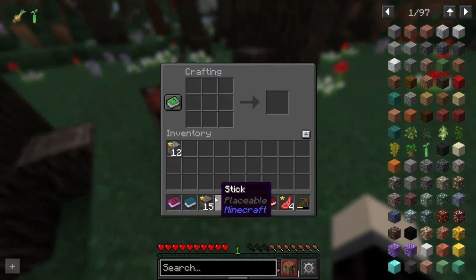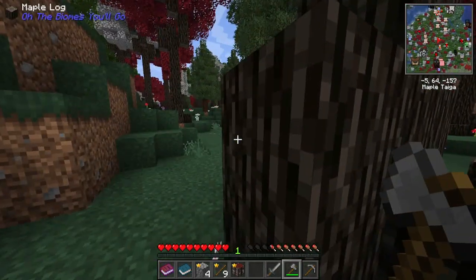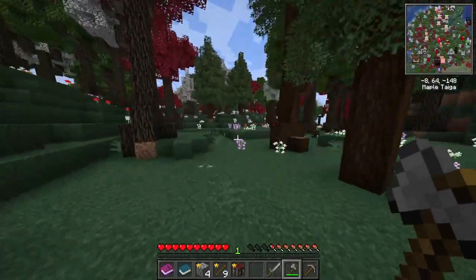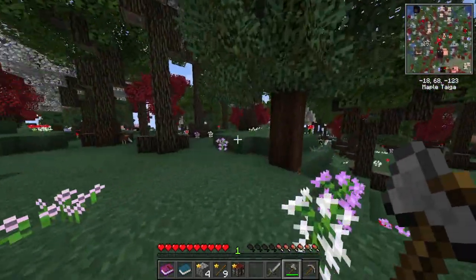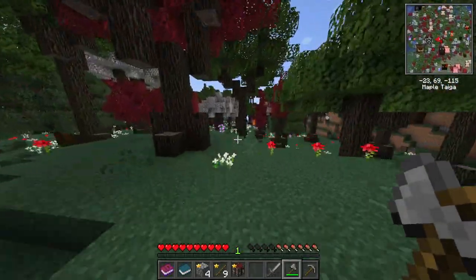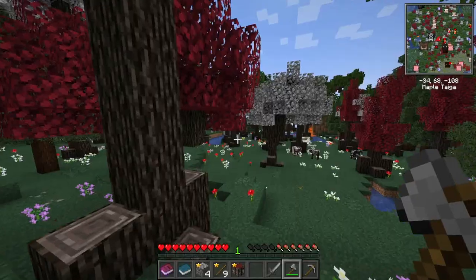With that we can go and upgrade quickly to the stone age. Can't have a good Let's Play without an axe, can't have a great Let's Play without a sword. Now it's time to go look for a cave so we can find ourselves some basic armor, because I really do not want to be out in the open, especially when it starts getting dark. And there is a lot to explore - look, we got some cows here.